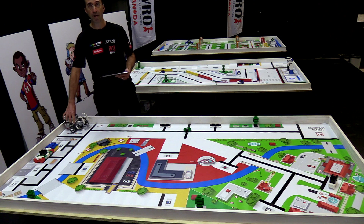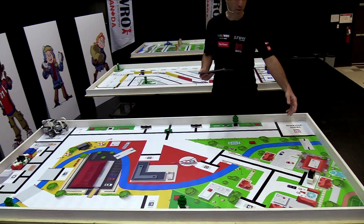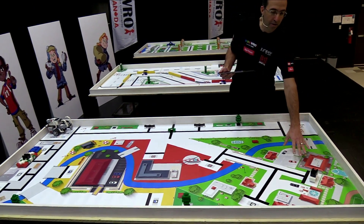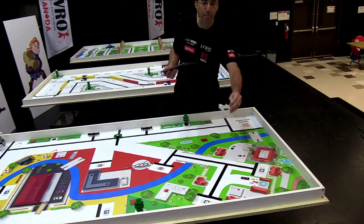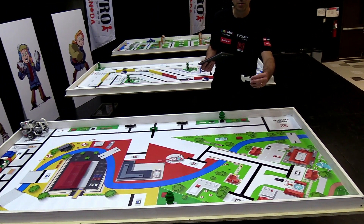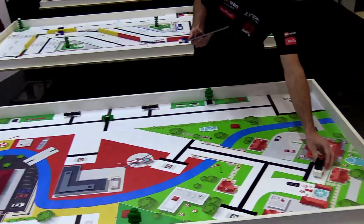This is the basic configuration. Now, for the surprise rule, we go to the other side. For the surprise rule of this elementary competition, we have this extra power generator which has been left on the surface. The power generator is in the residential area, just in this location, at the beginning of the round.